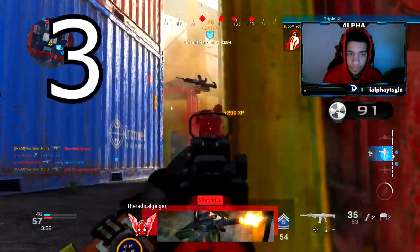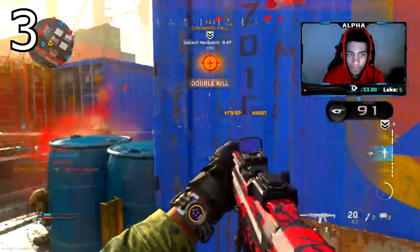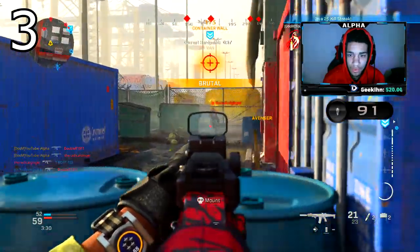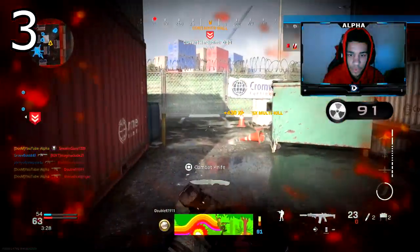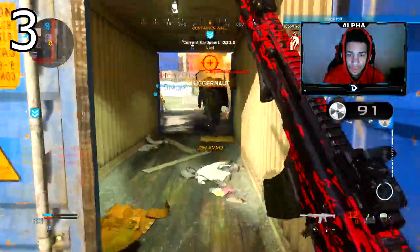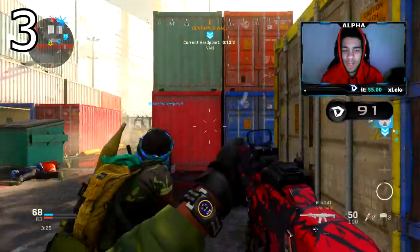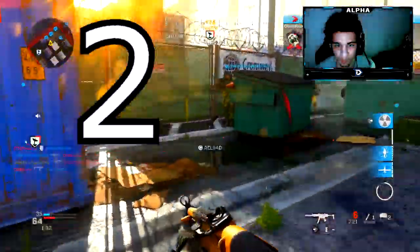Number three is going to be the Kilo — also known as the ACR. Most people sleep on the Kilo; I don't run into many people using it, but it's definitely one of the best ARs in this game, right underneath the M4A1. I'm not counting the RAM because that's a DLC weapon, and I'm not including DLC weapons in this video — if you want a top 10 with DLC weapons let me know. The Kilo is hands down one of the best ARs. Use it if you haven't already.